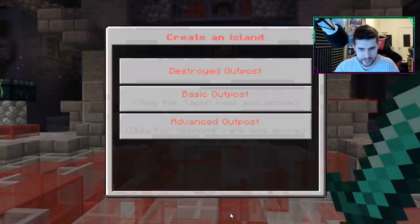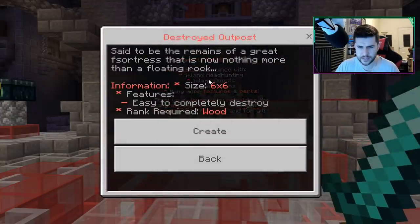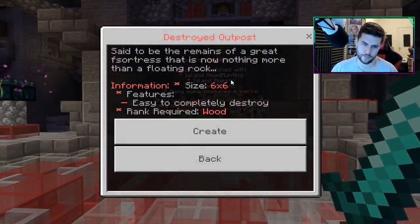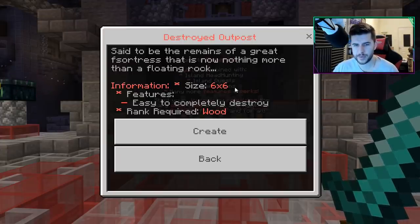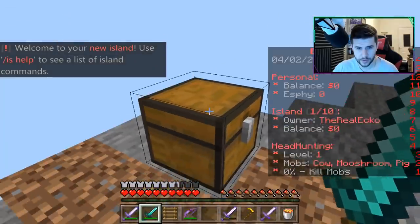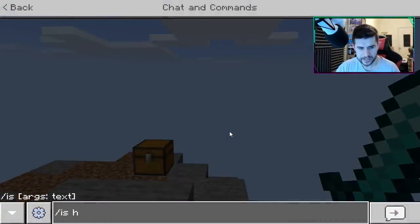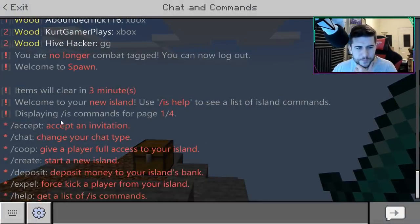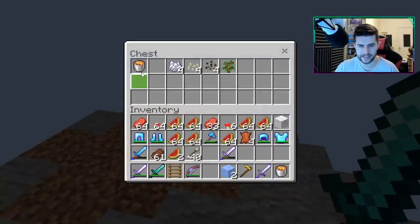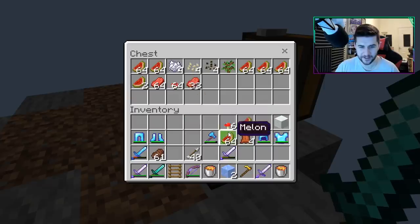If we do /is create — destroy an outpost, basic outpost, advanced outpost only for diamond rank and above. So we're going to have to go to the basic one. Said to be the remains of a great fortress that is now nothing more than a floating rock. Information: size six by six, features easy to complete, destroy rank, wood required. So I think I'm a wooden rank. This is our island — welcome to your island. /is help is going to help me.